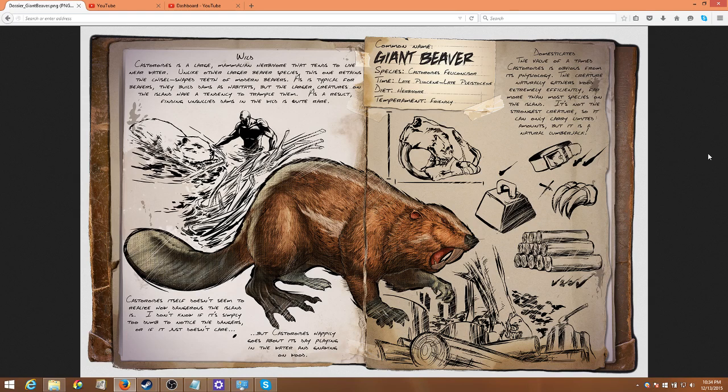From looking at the pictures and from what I've read, it seems that this is not going to be able to be ridden. Based on the size — if you look at the fellow in the water next to the beaver, they're roughly around the same size — so it's unlikely you'll be able to ride on them. And from the wood collecting, it's likely going to be an autonomous wood collector.